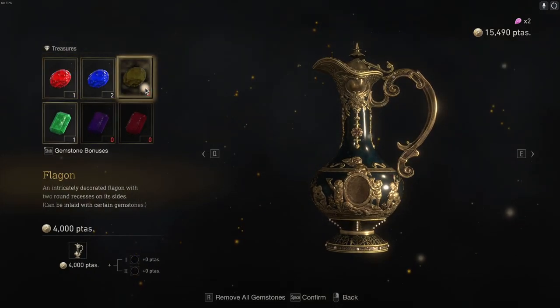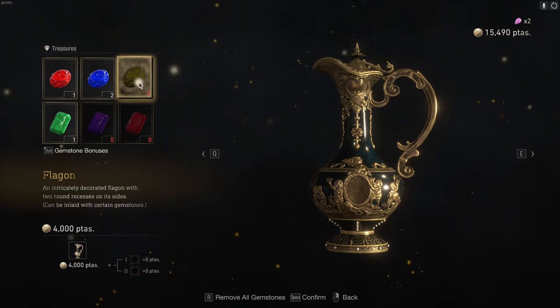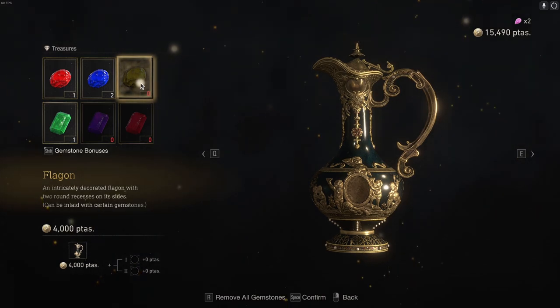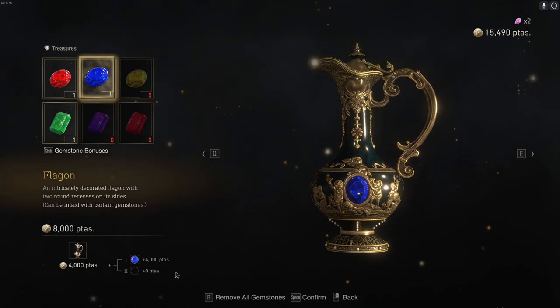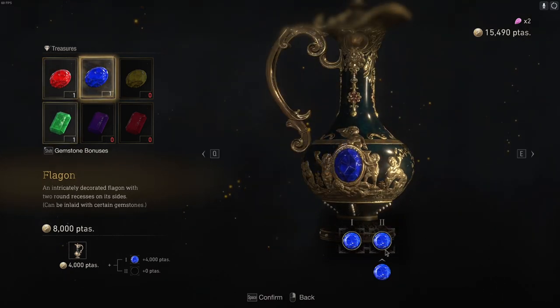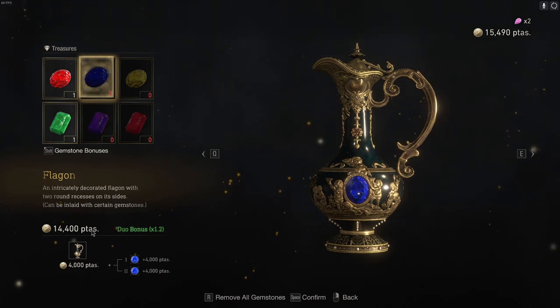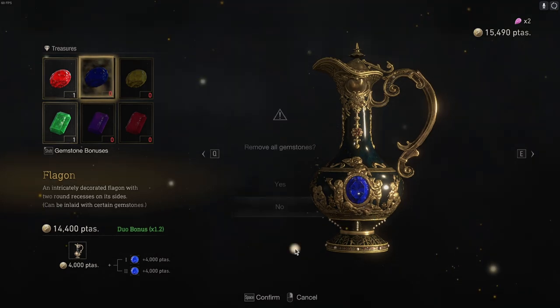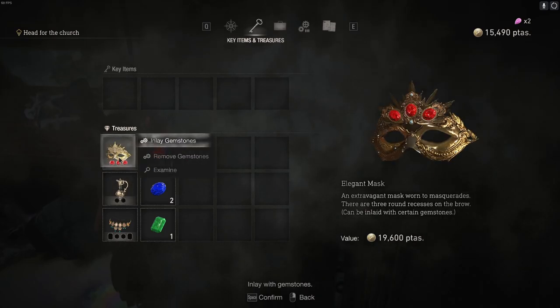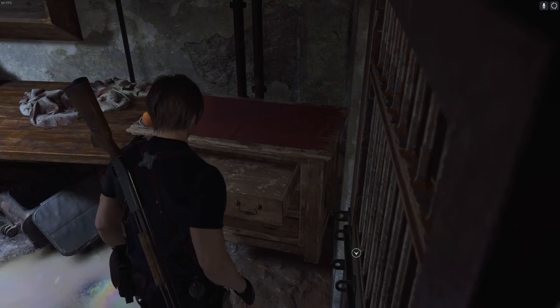See this one - if we load this one up, it's worth 5k. If we put that in there, it makes it worth 4k. Wow, duo bonus - ah right, okay, I'm with you. So let's remove those gemstones.